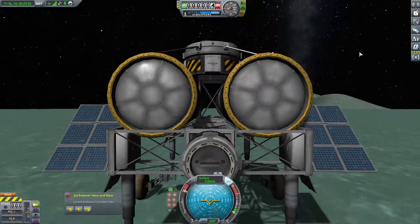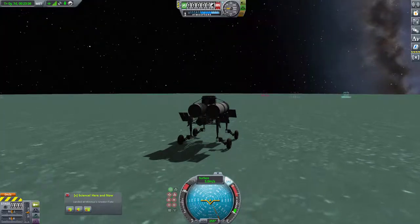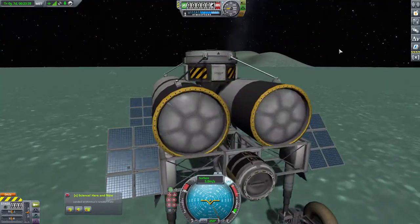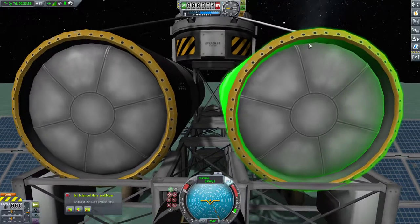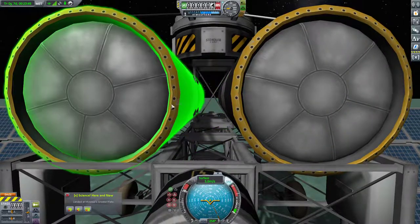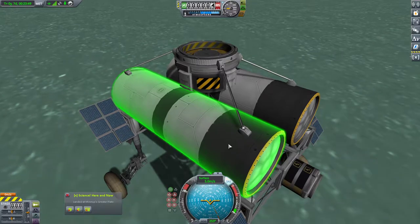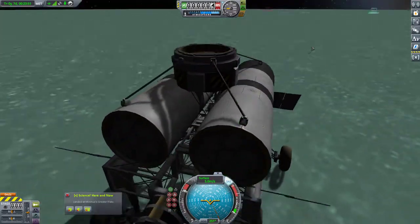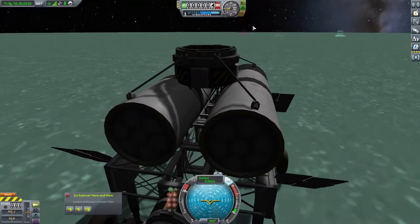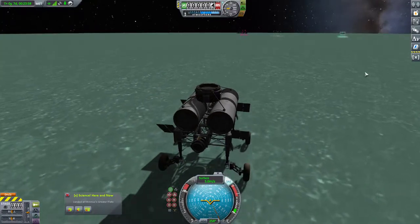Hello everybody and welcome back to Kerbal Space Program, where I said I was going to make the entire journey off-camera. I made most of it, but this ain't symmetrical at all. I don't know how that happened, but look at the clipping difference there. That's probably the reason for the sideways drift, but I suspect that's not going to be too important once we actually get to our base.